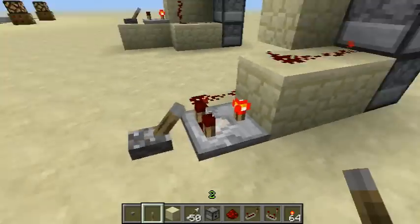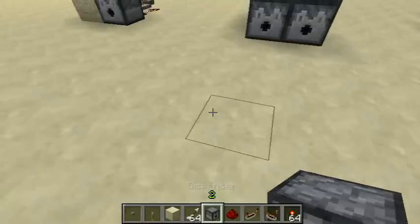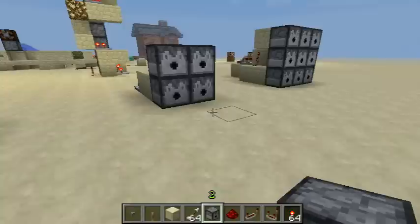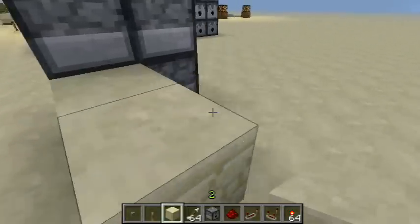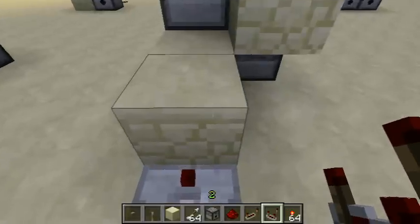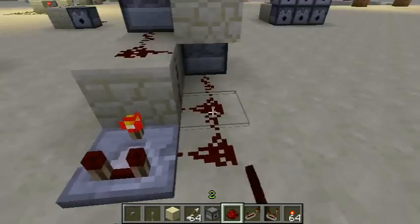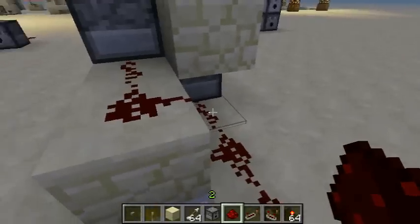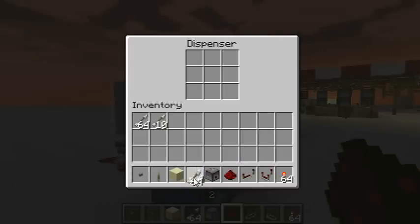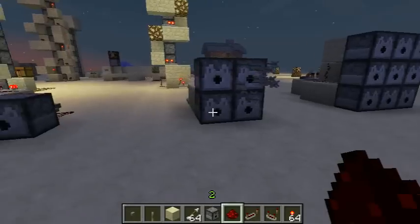This is the 2x2 design. Looks pretty deadly. And to build this, set up your 2x2 array of dispensers. It's basically the same thing, except that you have another branch of the wire. And you do need this block here to keep these wires from connecting so that they point at the dispensers. And yeah, that triggers all 4 of them.